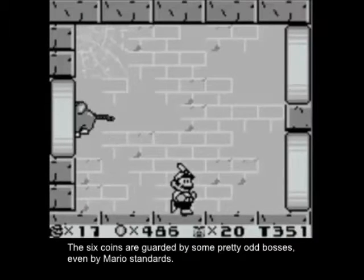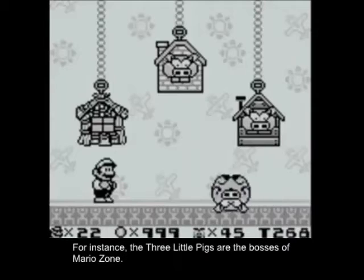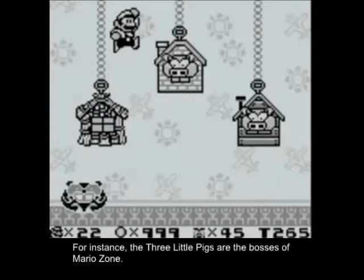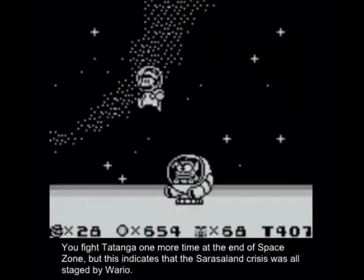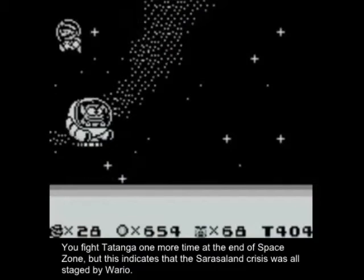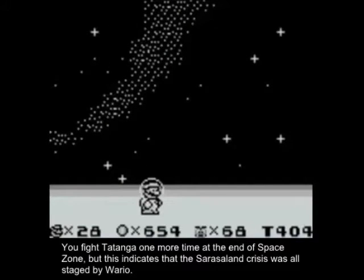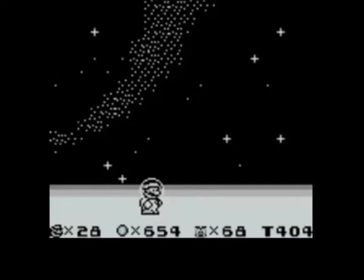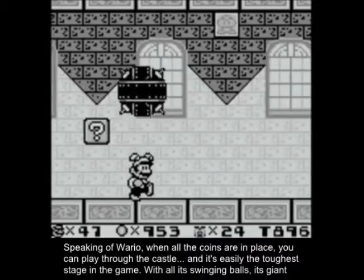The six coins are guarded by some pretty odd bosses, even by Mario standards. For instance, the three little pigs are the bosses of Mario Zone. You fight the Tatanga one more time at the end of Space Zone, but this indicates that the Sarasaland crisis was all staged by Wario. Speaking of Wario, when all the coins are in place, you can play through the castle.